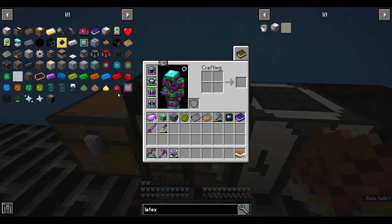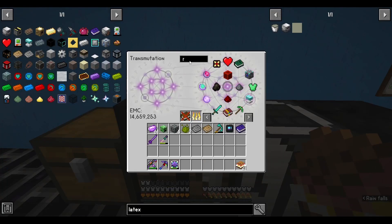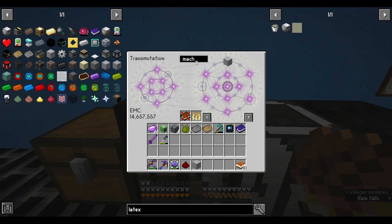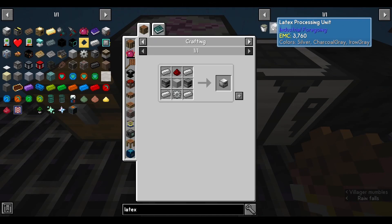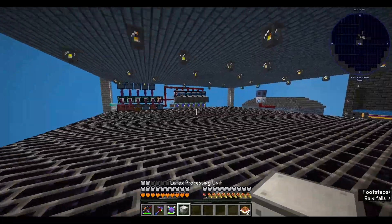So it's probably about time we actually do that and I stopped waiting. What I need is four iron ingots, one iron gear, one machine case, two furnaces, as well as one redstone. That's not too hard because we have everything we probably need already. We got two furnaces in the inventory, four iron ingots, and one iron gear. Boom — latex processing unit is now complete.